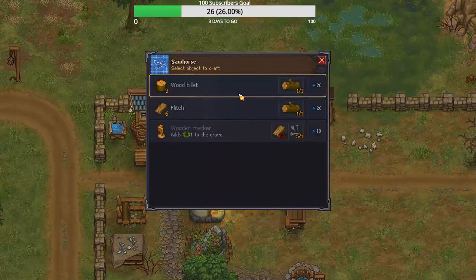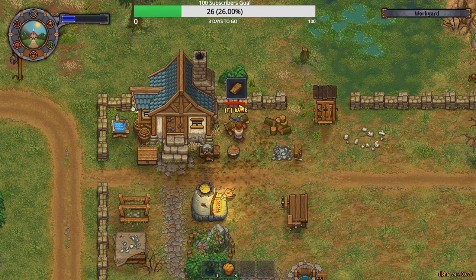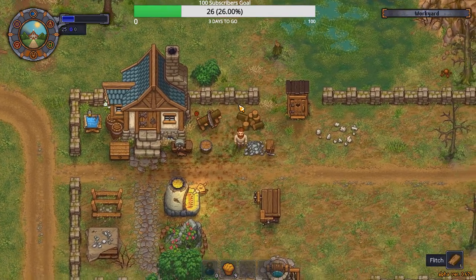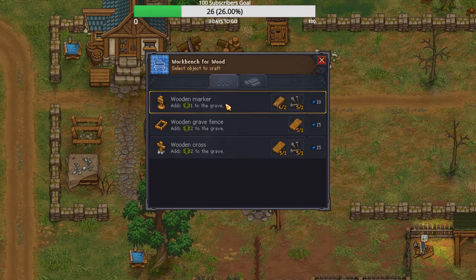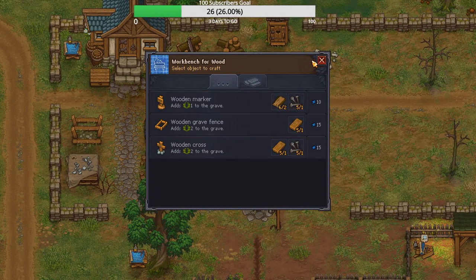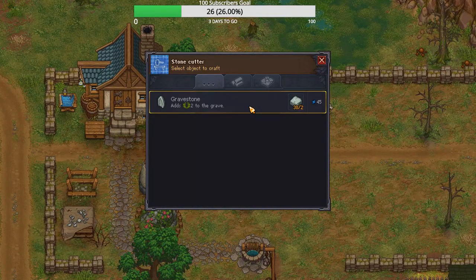These go quick. There we go. That's how we're gonna cruise out some easy red points right there. Now we need flitch. And this is where the grind starts.